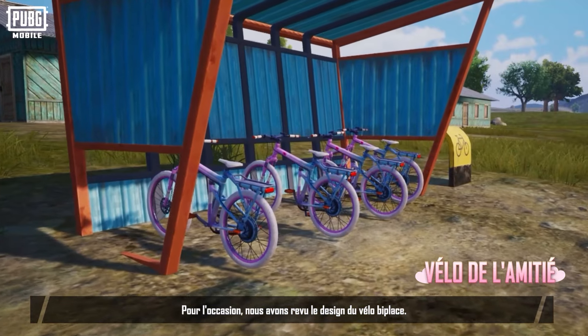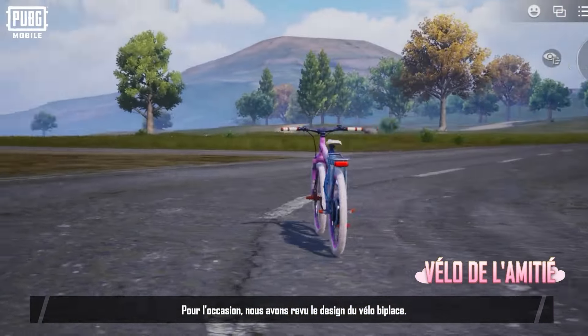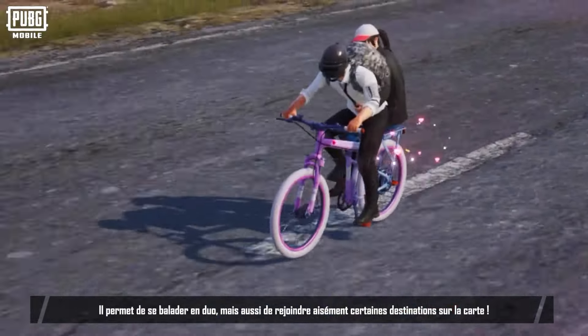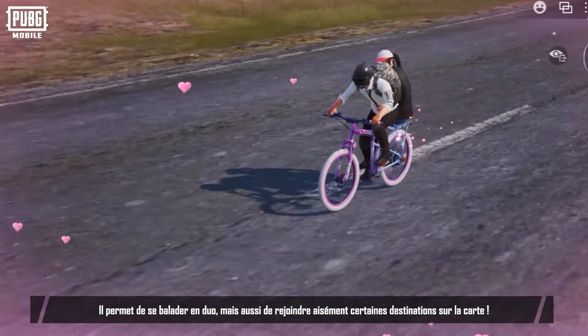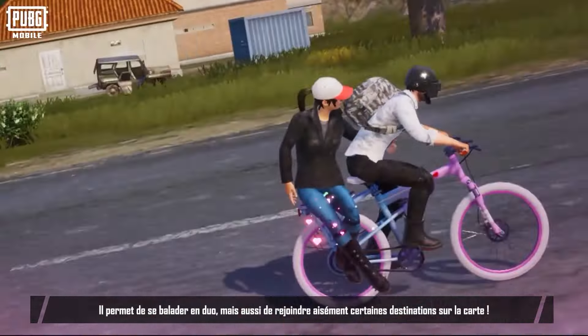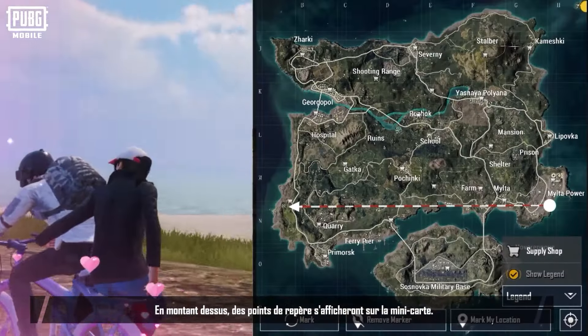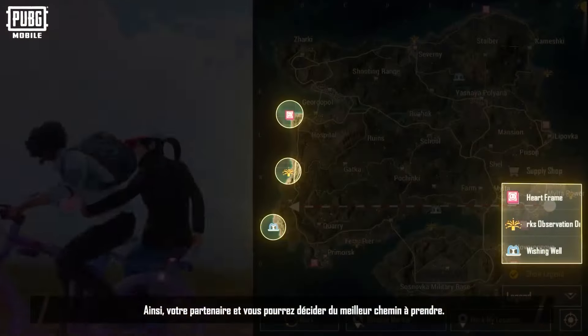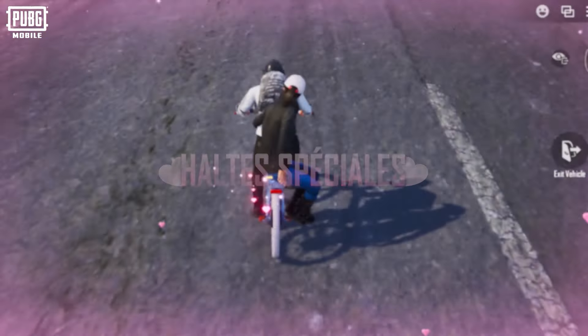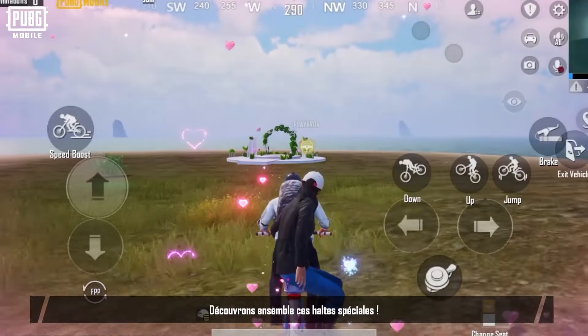To provide you with a better gaming experience, we've prepared a newly redesigned friendship bike. Not only is it an excellent choice for traveling between locations, but more importantly, it can guide you to the exact gameplay destinations. When you ride this bicycle, the locations of the landmarks will appear on the minimap. This way, you and your partner can quickly navigate to each location. Now, let us check out all the landmarks.